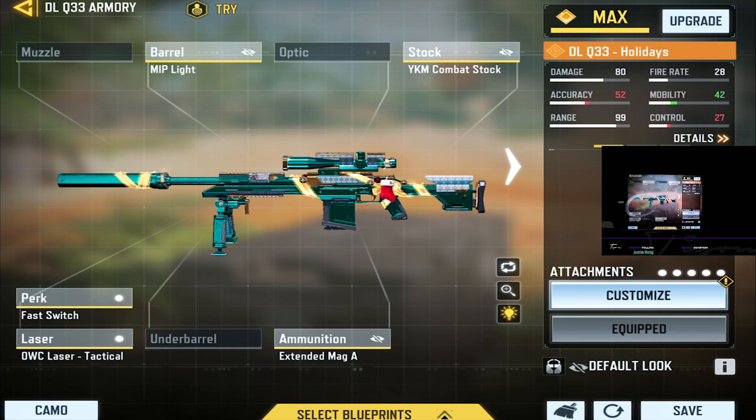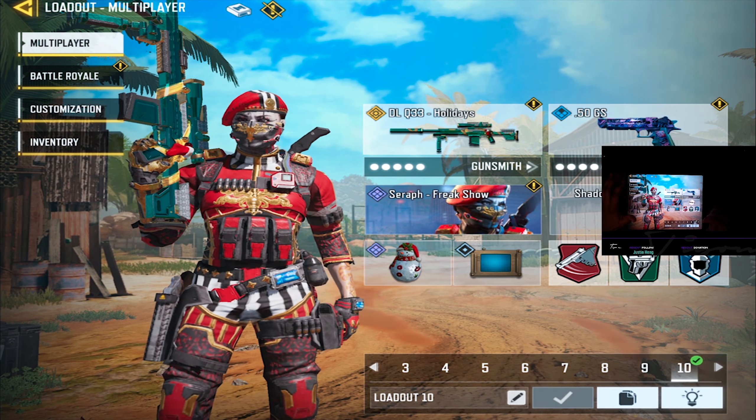Now I'm able to get myself out of sticky situations. Think about it — you have five bullets, you miss one, you're pretty much done for. Before, the ADS was a bit faster so you were less likely to miss, but now I feel a lot more comfortable with having an extended mag on here. So this is my current class for the DLQ.